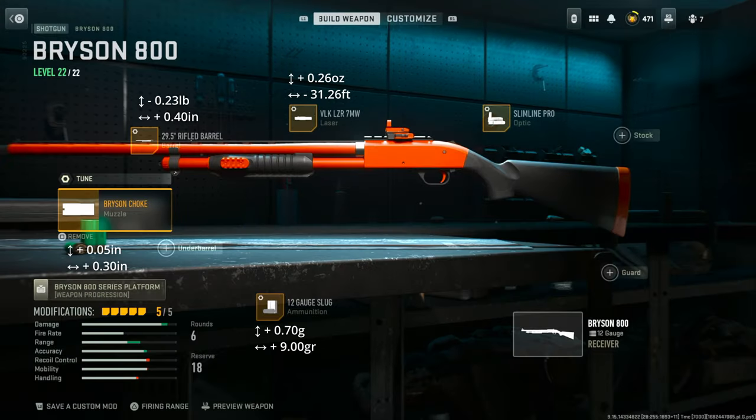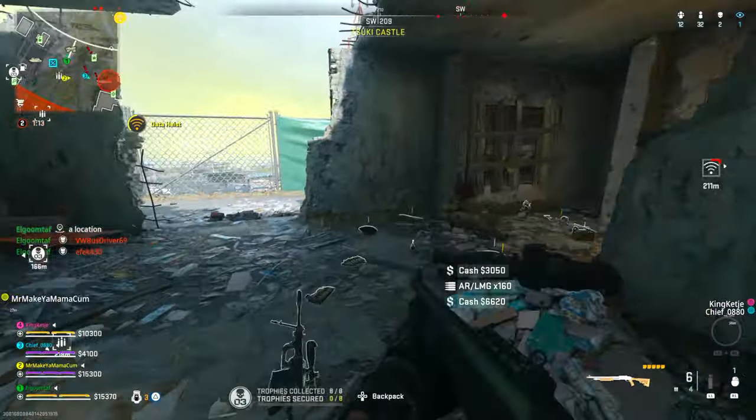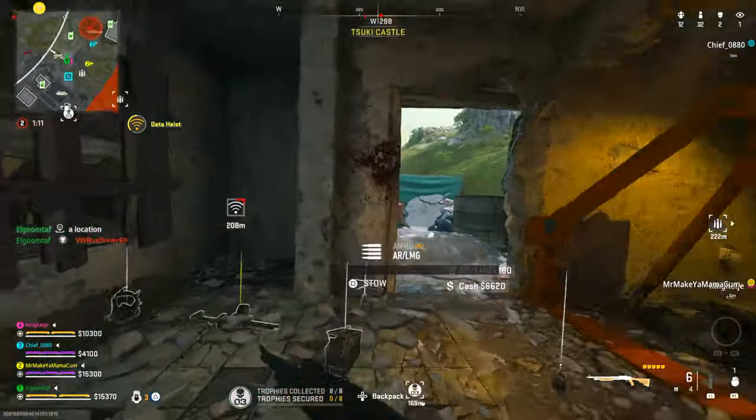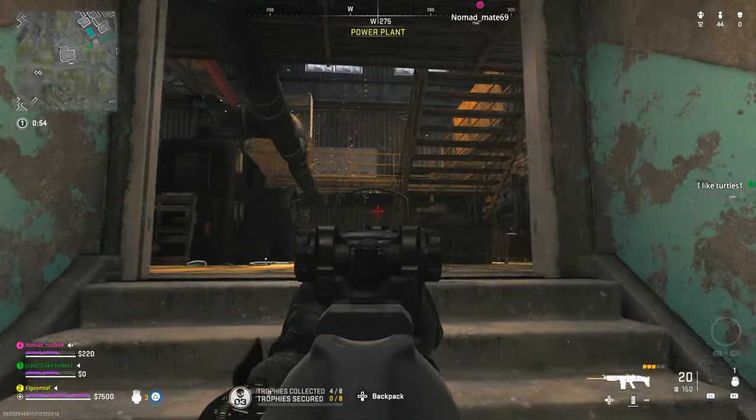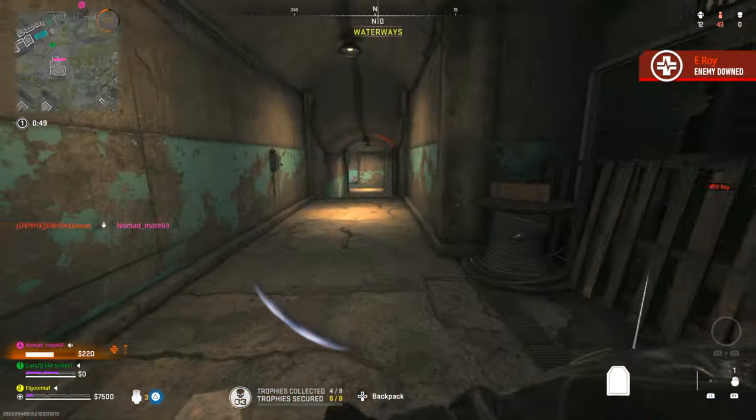For the next class, this one is focused more on range. We're still using the Bryson choke, but we're also using the rifled barrel and the Slimline Pro optic — though the sight is really up to you. This is your long-range monster if you want to go for headshots at really long ranges. The muzzle and barrel together give you great range and a tighter spread, making you a lot more accurate. Tune the sight so it sits farther from your face — that makes it easier to aim. You can even use a scope if you want to really snipe, but a red dot is totally fine.